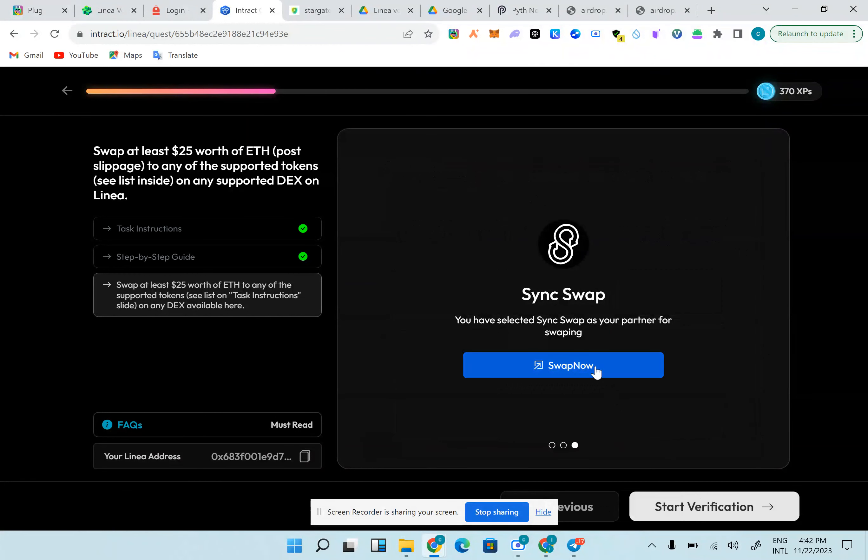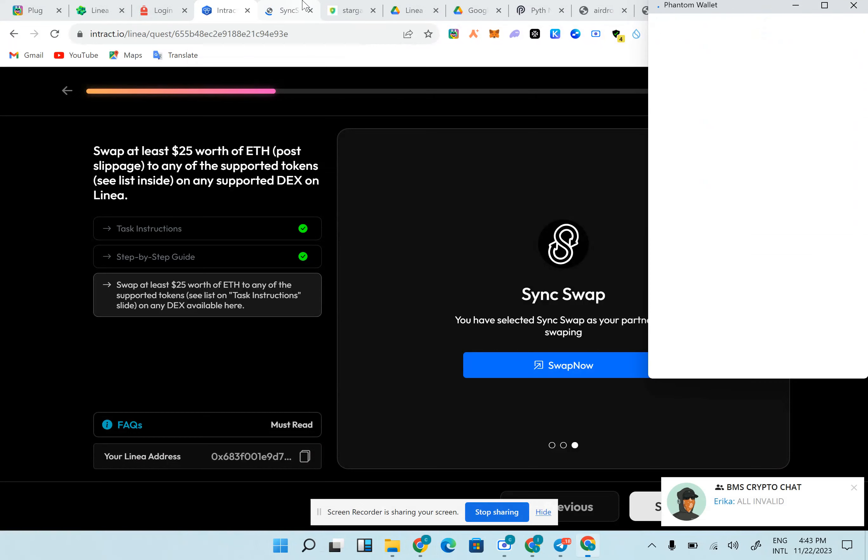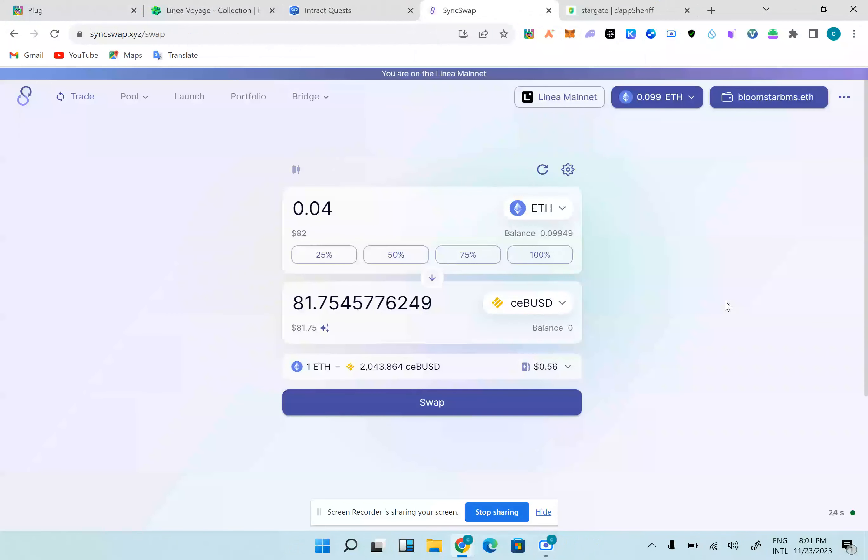SyncSwap is smooth and easy, so I'm going to click SyncSwap. This is the core task. After this we will do the bonus tasks that require us to earn more XPs. So yeah, SyncSwap — the core task is to swap $25 worth of ETH to any separate token.